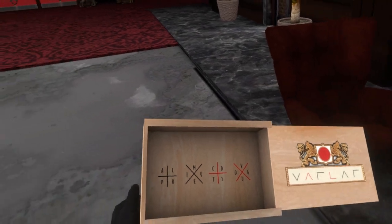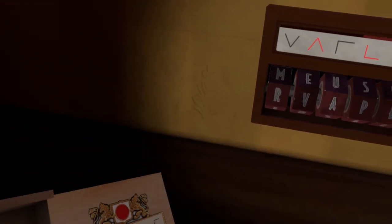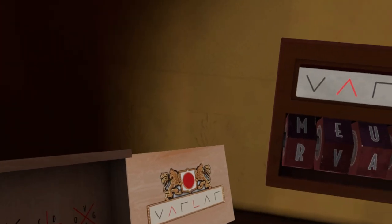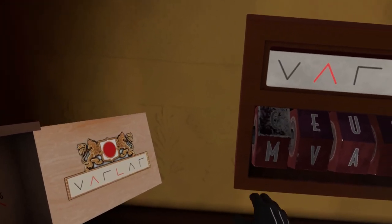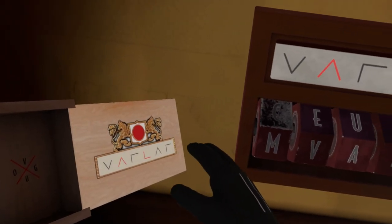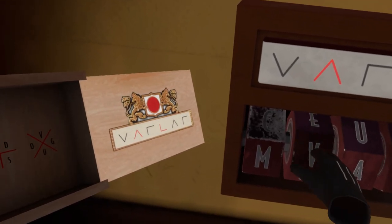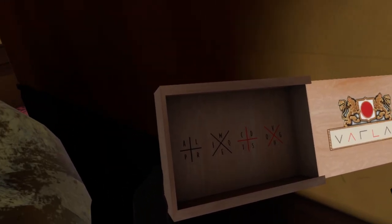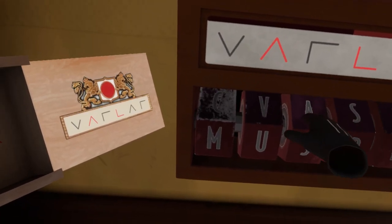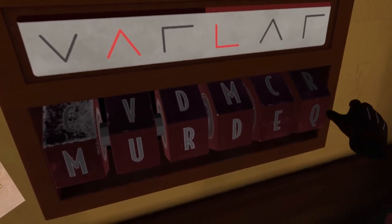There's a cipher here — actually a pretty easy one. At first I was a little confused, but then I noticed how the patterns match. You see a little V shape that matches an M. Then the red symbol matches the red letter, and this shape matches the black R. So the word is 'murder' — we don't need to decode the rest.